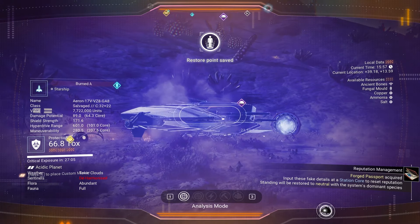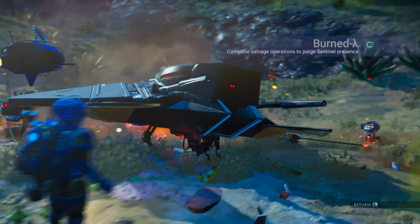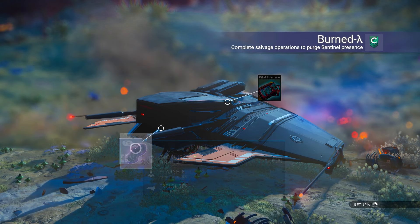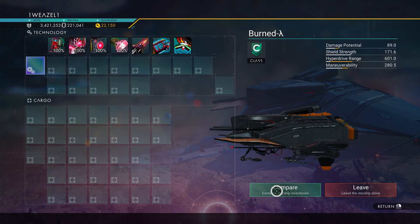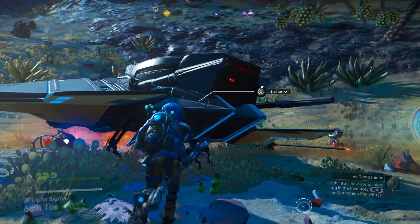As you can see, I'm showing you the exact coordinates in the top right. This one is going to be C-class as well, but this is one for all your square supercharged slot hoarders — it's going to have four square supercharged slots together. Just look at this bulky boy. We're going to claim it and make our way towards the space station.